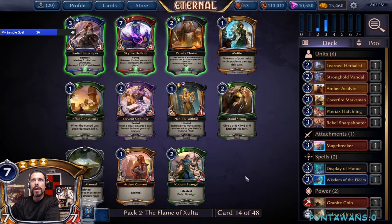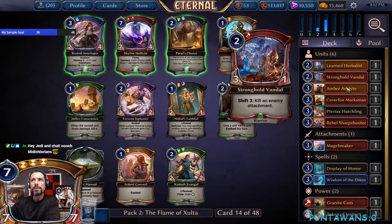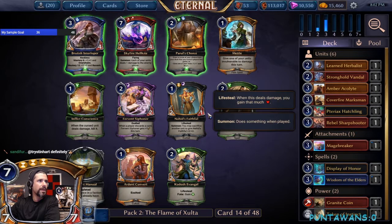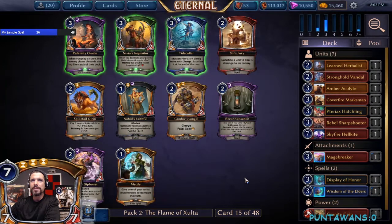We're seeing Inflict Conscience, Kodosh Evangel, Rule's Choice, and a Skyfire Hellkite. We'll snag the Skyfire Hellkite — it looks like we're going to be able to get Fire both ways, which is fun. They did take a rare here, so all these picks are not great signs. We'll take the Skyfire Hellkite and it looks like Praxis is where we're going to be.